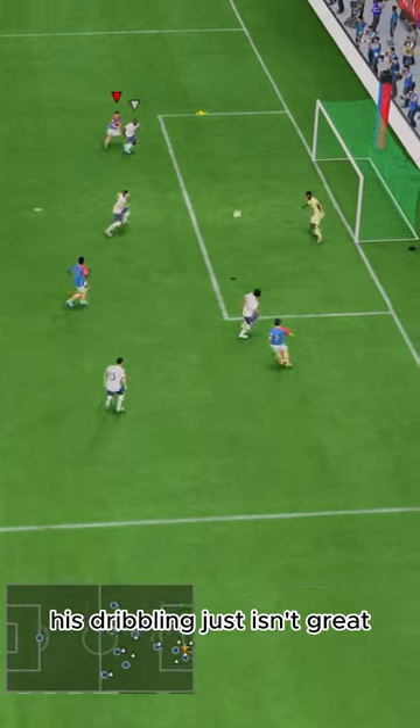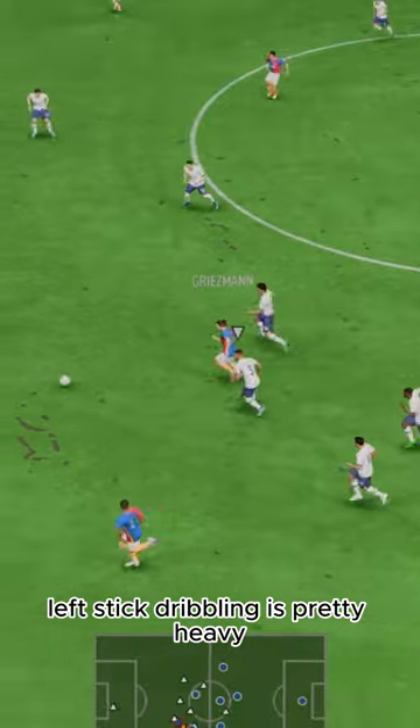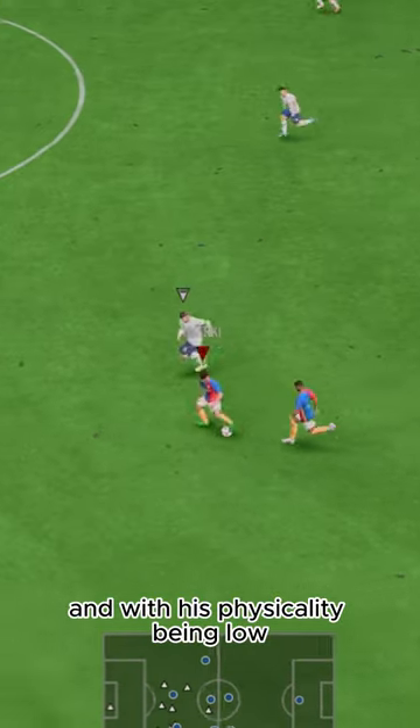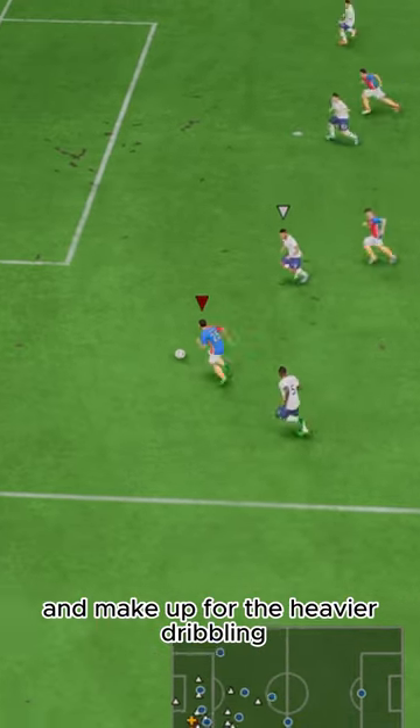Even with 5-star skills, his dribbling just isn't great with that body type. Left stick dribbling is pretty heavy, and with his physicality being low, he doesn't have the ability to push off defenders and make up for the heavier dribbling.